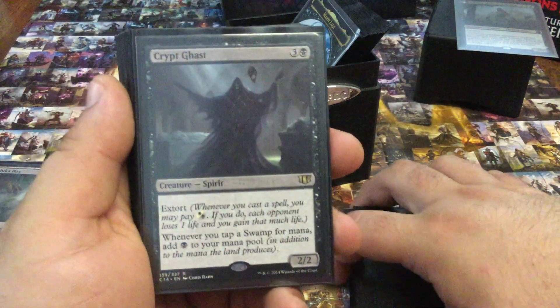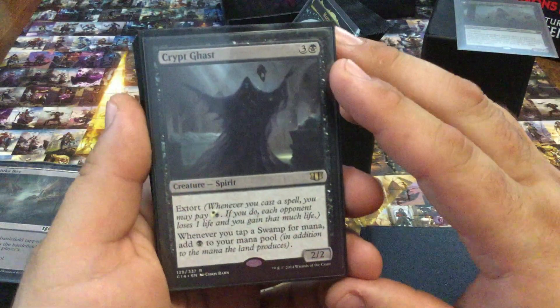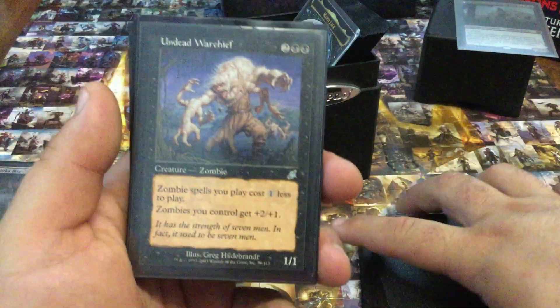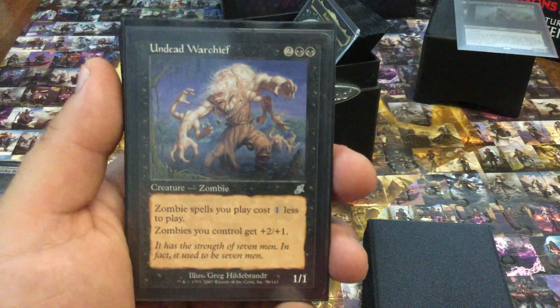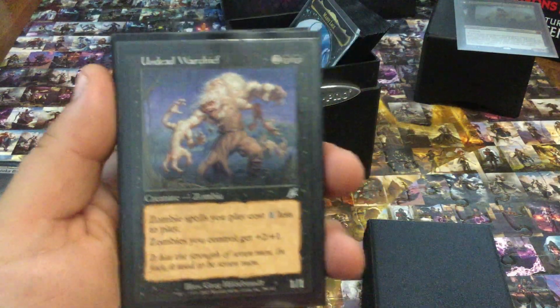Crypt Ghast — the importance of ramping up that mana, that's really what this is about. And the extort is nice. Undead Warchief — the value and the pump this gives to my zombies is incredible. One of my favorite cards from Scourge.